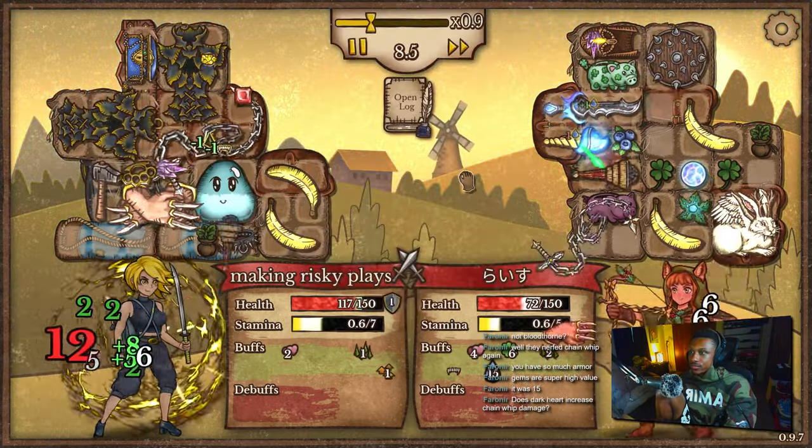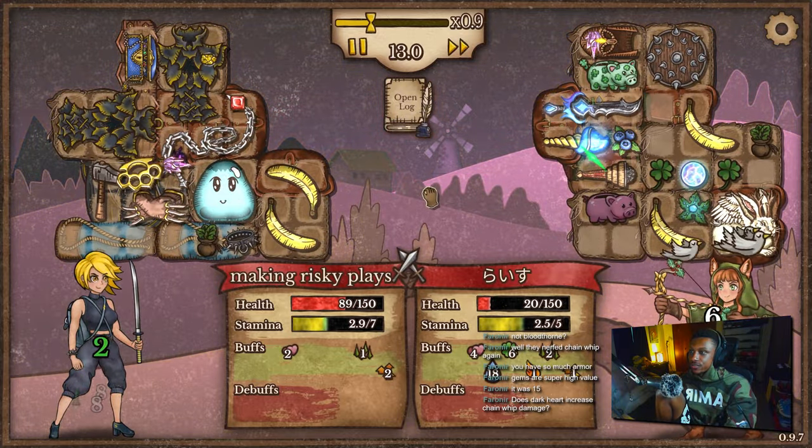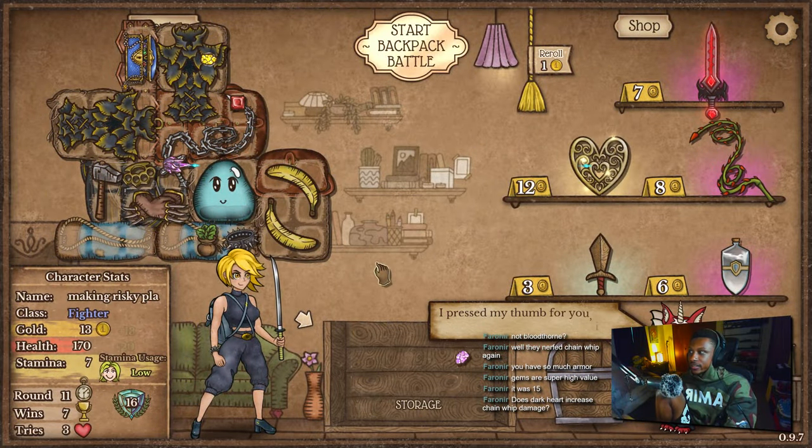This guy actually did have his magic torch, so his damage increase is nutty. But that spike collar — that extra 2 seconds matters so much. There goes my corrupted heart.